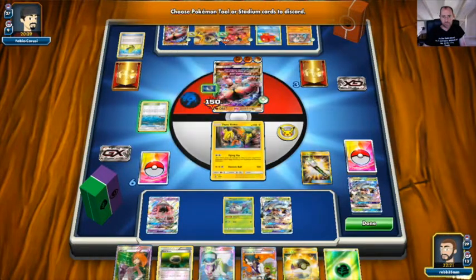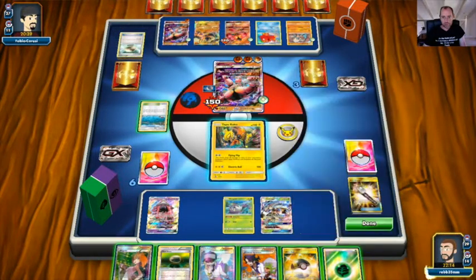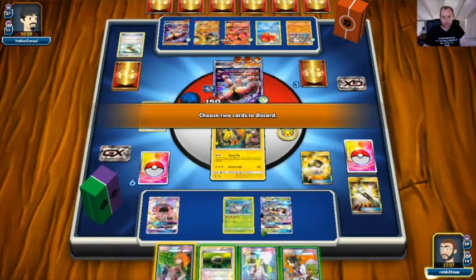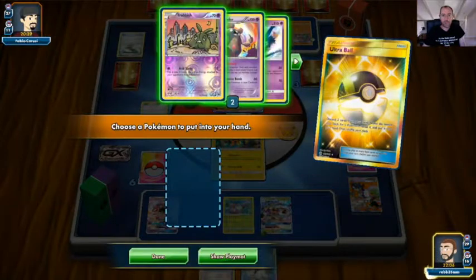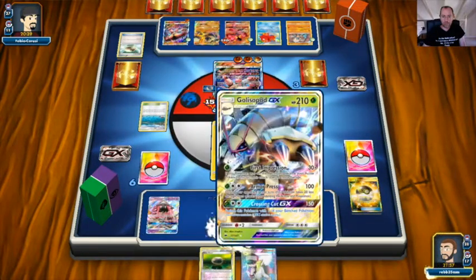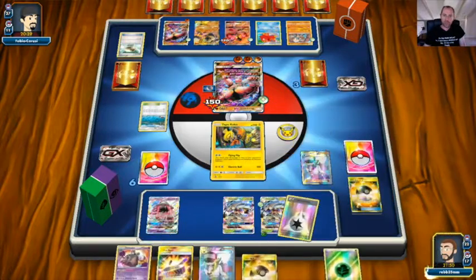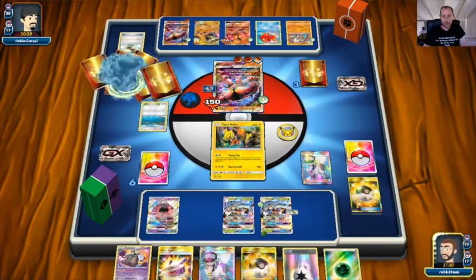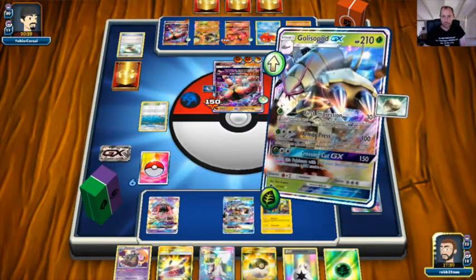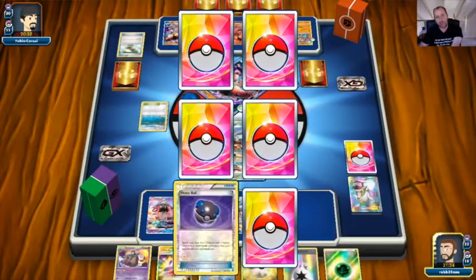I Field Blower those away, put an energy down, Ultra Ball away Sycamore and Brigette, getting our last Golisopod, put Float Stone on one, and play an N — putting my opponent down to three and me down to six. We retreat into Golisopod and First Impression for our first knockout, going down to five prizes. Let's see how our opponent responds.